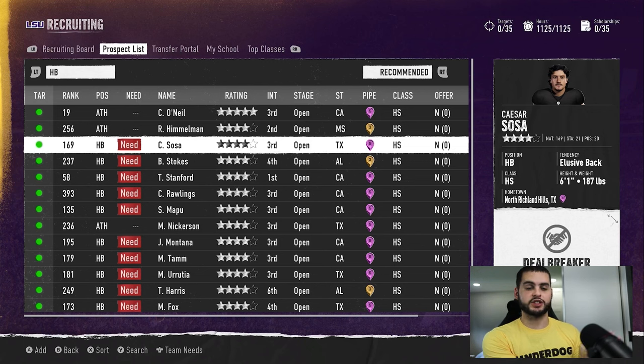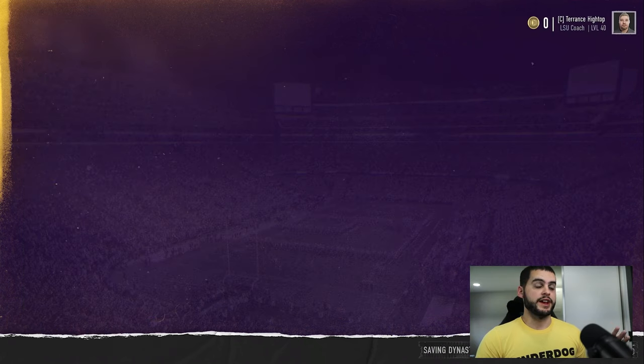Do not waste your scouting points. This first initial scouting phase gives you basically all the information you'll use through about week five. Once you hit weeks three to five and recruits start committing or falling off, that's when you reassess and enter what I call the second-half stretch of the season. Every player you scout unnecessarily is another recruit you can't get — 30 points per scout adds up fast, costing you two or three full recruiting actions.